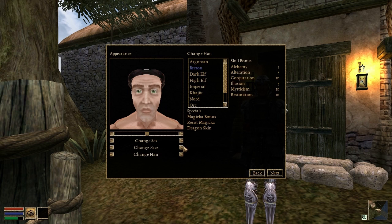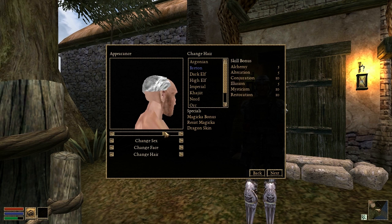Previously, the player's body remained as the default Dunmer male no matter what race you selected during character creation, and you were unable to change your head and hair at all. These options all work correctly now.